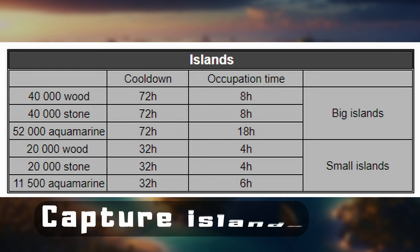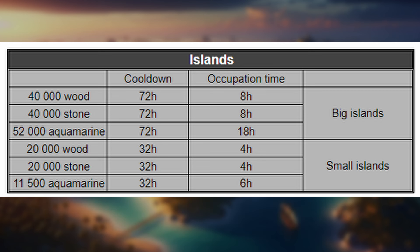Basically, you take an island before other players, and then after a certain amount of time, you get aquamarine, wood, or stone from it. Here again, fast travel speed matters the most.